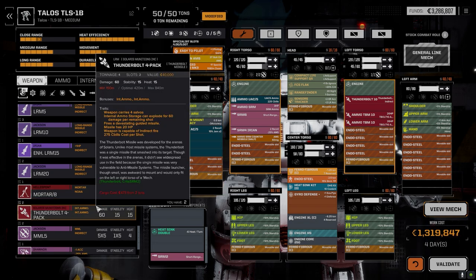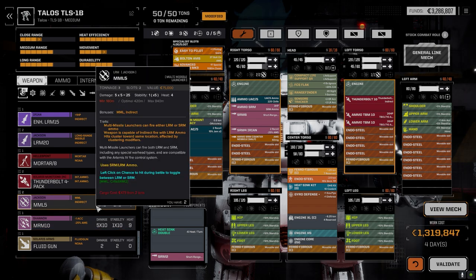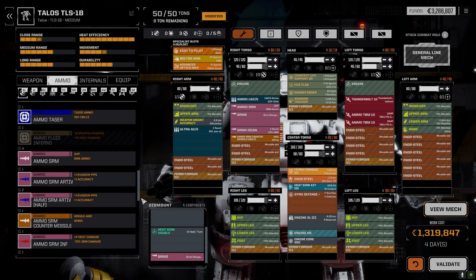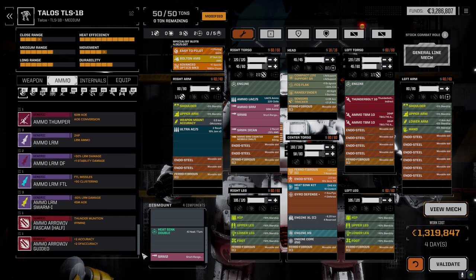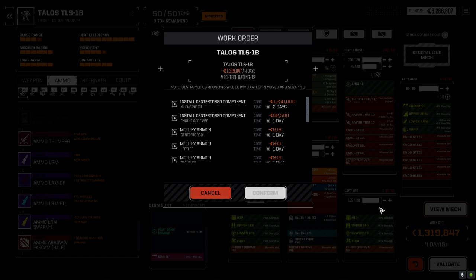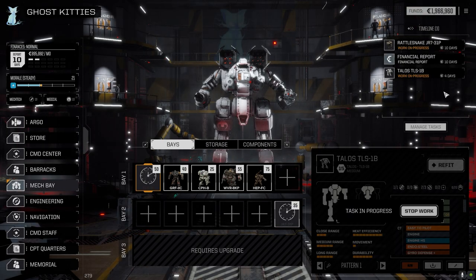Can't do the two MML 5s — we don't have any MRM ammo either. We're really lacking ammo. Worst case scenario, we figure out another loadout. Now that these are being repaired, we've got 10 days to the financial report. I'm going to jump systems and go look for another fight somewhere. Hopefully there's another one spawning in a three skull system. It's weird that we got three and a half skulls on a one and a half skull planet — I don't know if they match it up to your level plus a little bit or what.